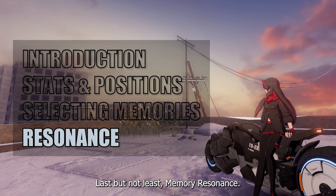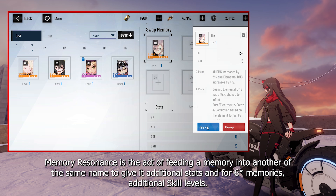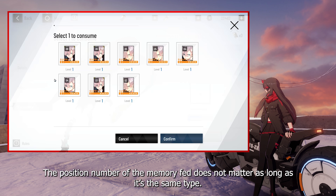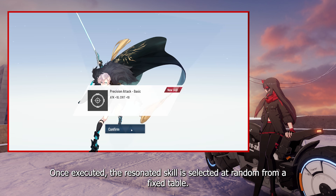Last but not least, Memory Resonance. Memory Resonance is the act of feeding a memory into another of the same name to give it additional stats, and for 6-star memories, additional skill levels. The position number of the memory fed does not matter as long as it's the same type. Once executed, the resonated skill is selected at random from a fixed table.